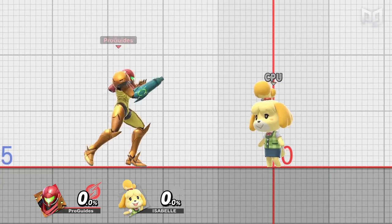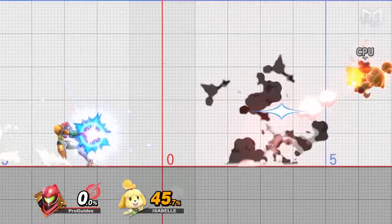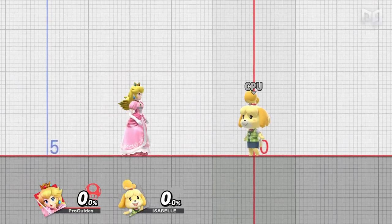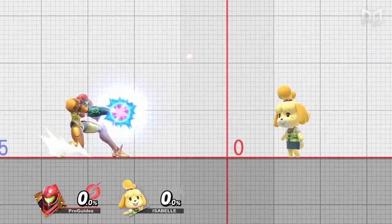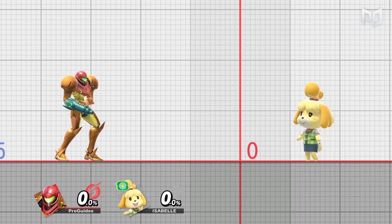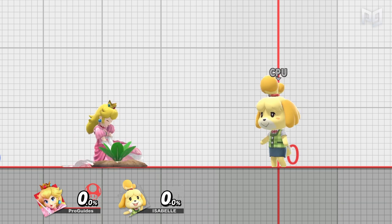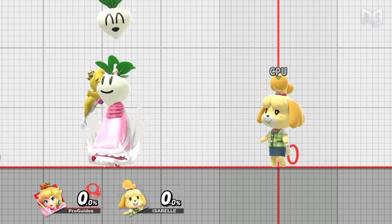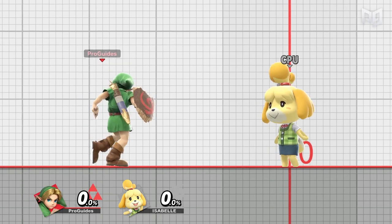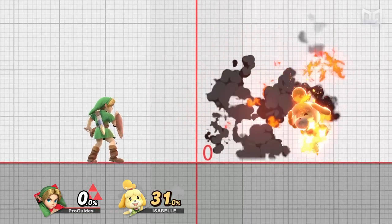First, let's start by differentiating items and projectiles. Projectiles are pretty much most ranged hitboxes you can throw out. Items are a particular kind of projectile that you can hold, throw, and drop. Samus's charge shot is just a projectile — you could absorb it with something like Isabelle's pocket, but you can't hold it and throw it normally. Anything Peach gets from a turnip pull is an item and works like most of the stuff you can turn off in the settings menu. Most items have the same rules as projectiles, but most projectiles don't have the same rules as items.